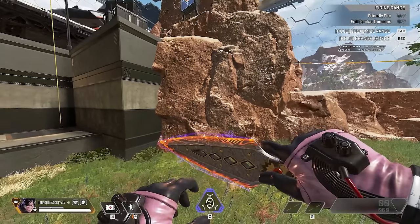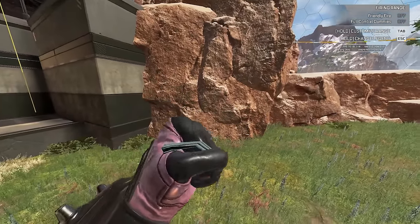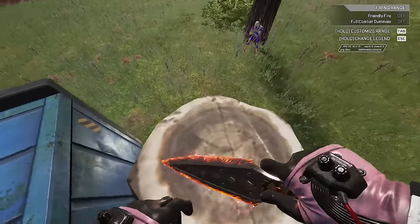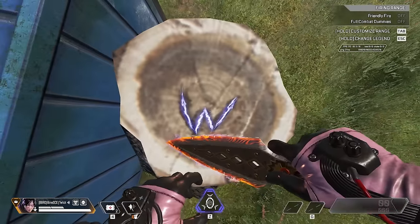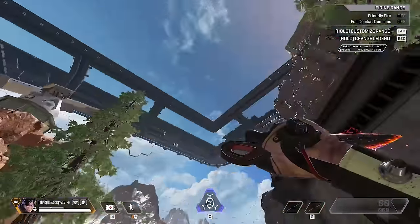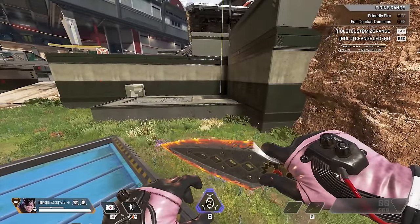Going from old to new, we look at Wraith's mythic recolor — Hope's Dawn — the red version of the OG kunai. All the animations are literally exactly the same except you now have a red kunai. One small change: if you look at the ground, I expected a red W but it's still a blue W — minus points for that. The spin animation is still the OG best spin there is. The melee animation is probably the best of any heirloom in the entire game. It's one of my favorite heirlooms. We're going to put it right next to the OG in Amazing tier.